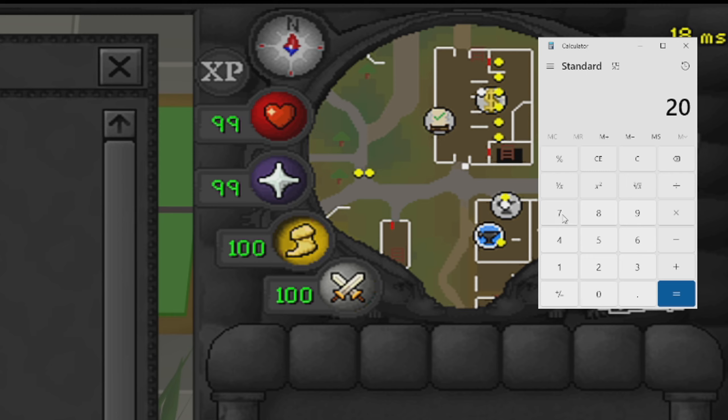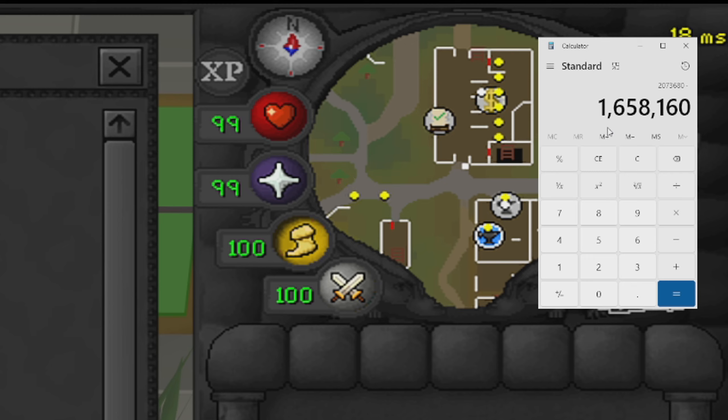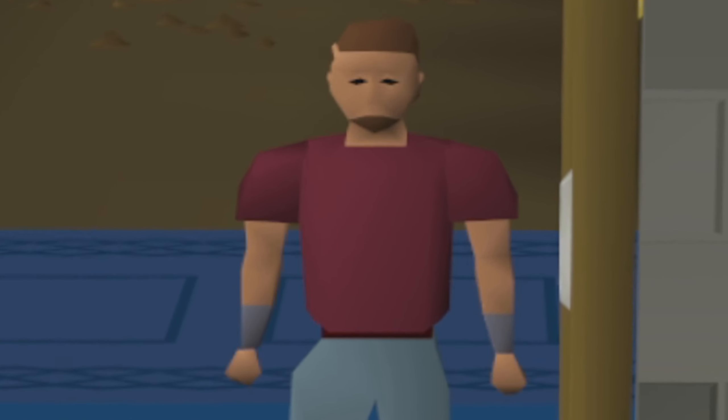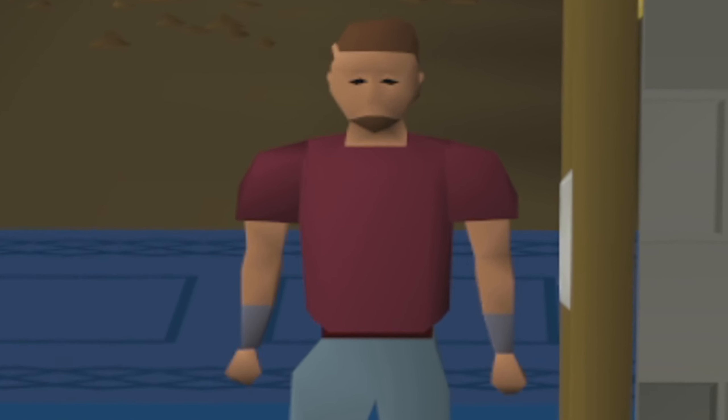Welcome to the final price check of making harralander potions. Here in my inventory are all of the potions we managed to make over this one hour — we made 3,920 harralander potions. For our investment, we paid 419 coins each for the harralanderss and 4 coins each for the vials of water. That gives us a harralander investment of 1,642,480 GP, and the vials came to 15,680 GP.